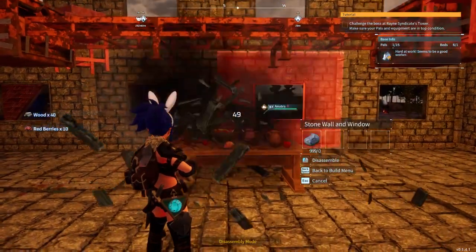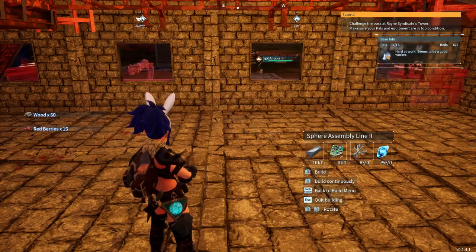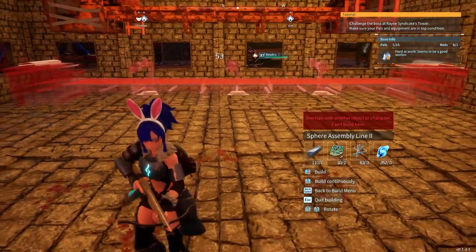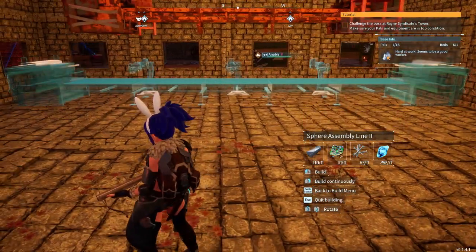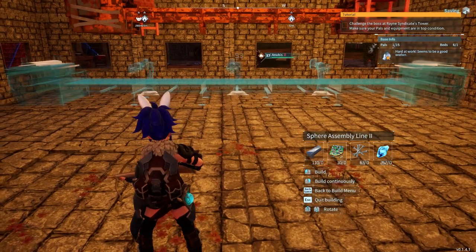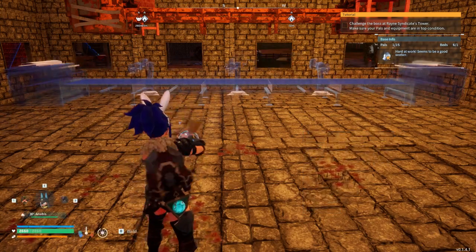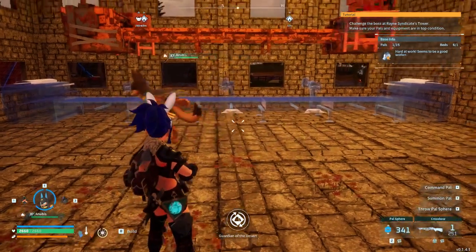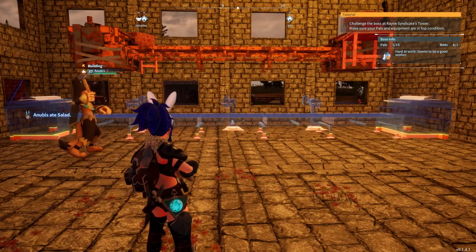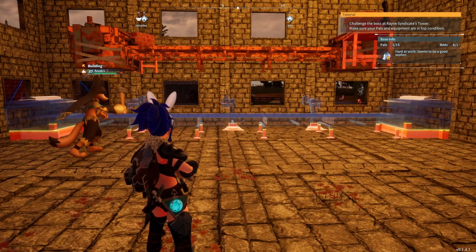Now we're going to take out these tables and then we're going to walk back to that certain spot that we were at before — where everything turned blue. Right there. We're going to line up as best we can, grab Anubis and have Anubis build that back. Now you've got your assembly lines stacked in good order.